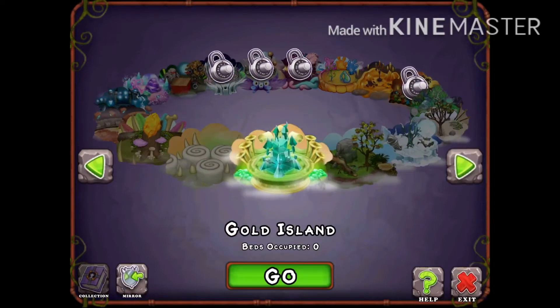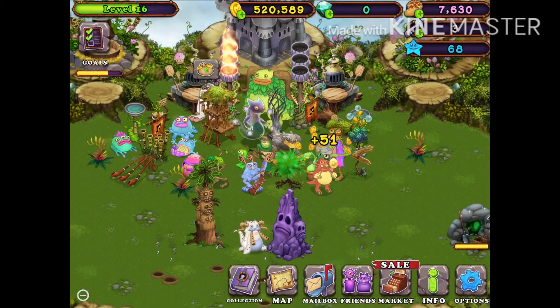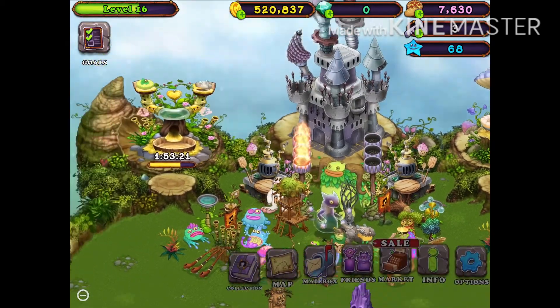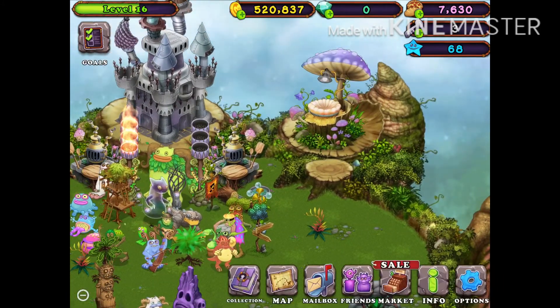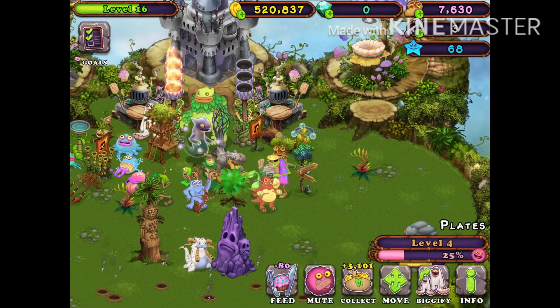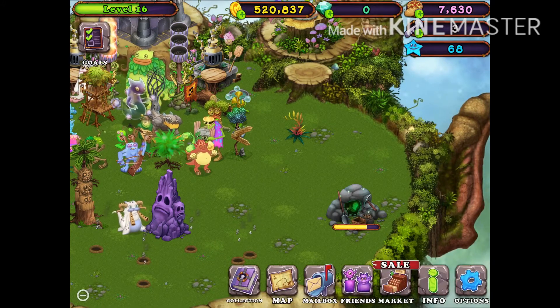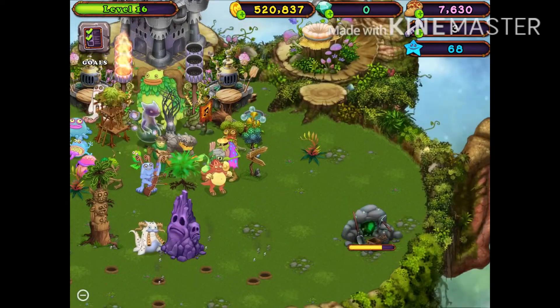Another way to make a lot of money - or get XP while you make money - is say if you have a misbreed, like this T-Rocks one over here, and you had to sell him. Instead of selling him directly, you can place him down on the ground and then sell him. Because what happens when you place stuff down on the ground is it gives you XP. So instead of selling it right in the nursery, you can place it on the ground and then sell it.